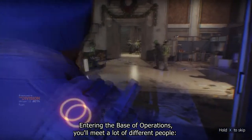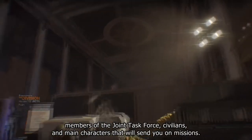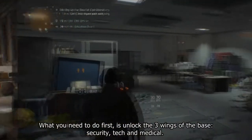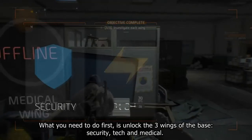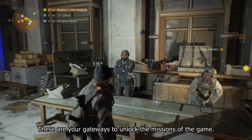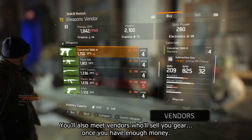Entering the base of operations, you'll meet a lot of different people — members of the joint task force, civilians, and main characters that will send you on missions. What you need to do first is unlock the three wings of the base: Security, Tech, and Medical. These are your gateways to unlock the missions of the game. You'll also meet vendors who'll sell you gear once you have enough money.